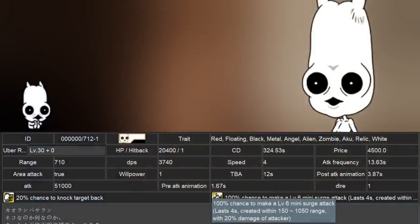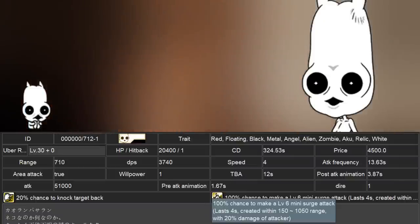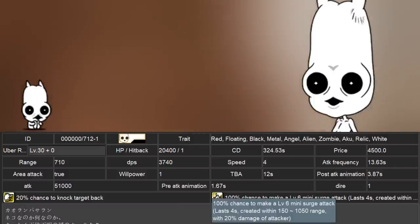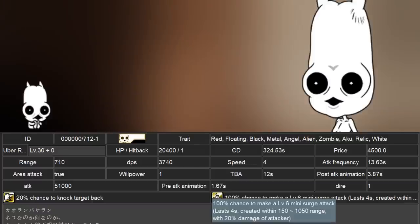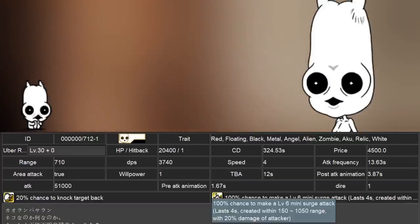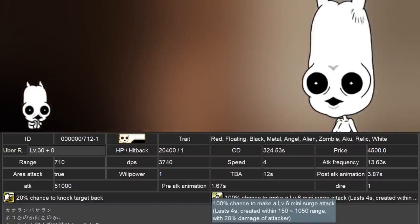At level 30, they have 20,400 health and deal 51,000 damage with 3.7k DPS. They have a standing range of 710 and, like most Lugas, have a really long cooldown. For Kaoluga, it is 5 minutes and 24 seconds long. They have a 20% chance to knock back all enemies with a 100% chance to spawn a level 6 mini surge between 100 to 1500 range. They have a speed of 4 and a TBA of 12 seconds.